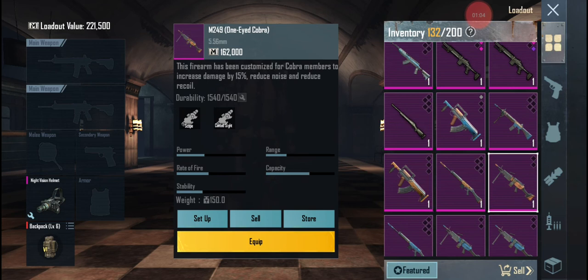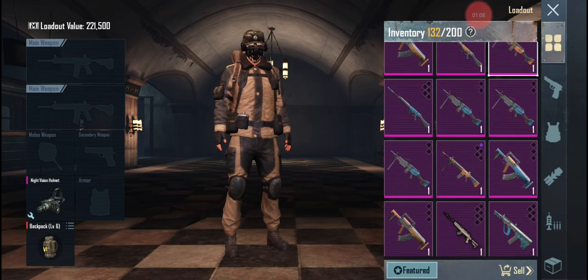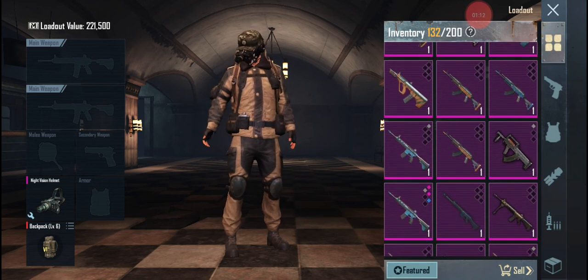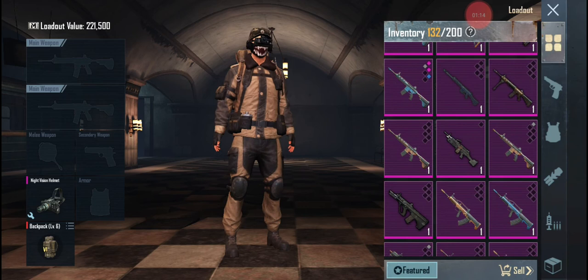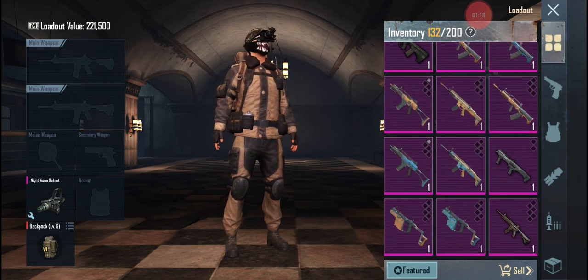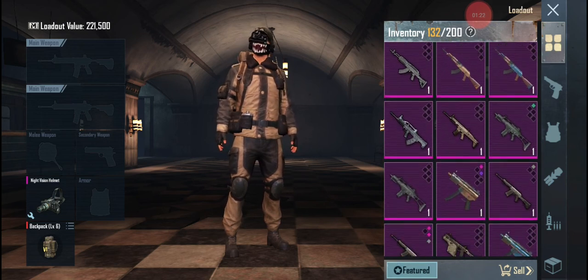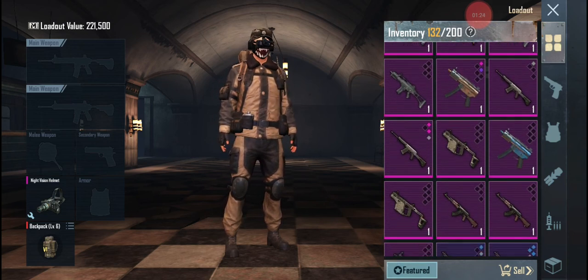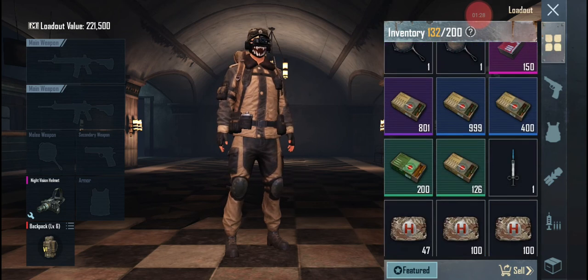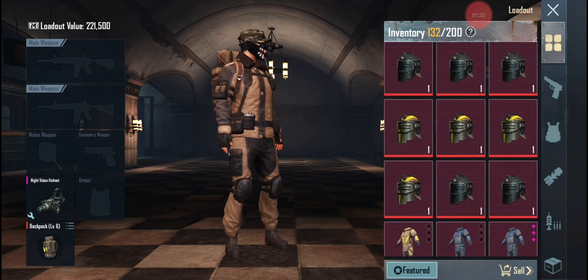Then we have the rest — roses and everything. I'm just gonna scroll down through all these to make it easier, showing that I pretty much have every gun. Then I'll go over to the pack afterward. Yeah, pretty much every gun in the game again. Those are the improved ones, then my ammo and whatnot, and my armors too.